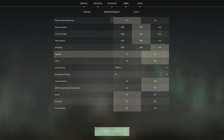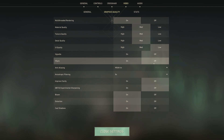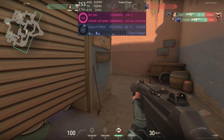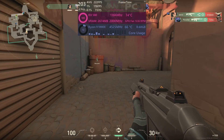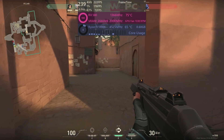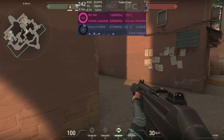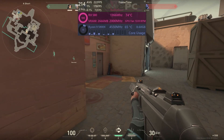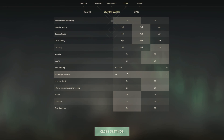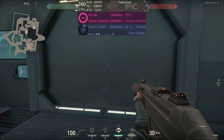Vignette is down to personal preference — it has no performance hit, so do what you please. V-Sync is off, unless you want to limit your FPS to your monitor's native refresh rate; for our purposes we're going for as much FPS as possible, so turn it off. AA, or anti-aliasing, stays on multi-sample anti-aliasing (MSAA) at times two, just to keep the aliasing away. Anisotropic filtering is set to times four, to help with depth and lighting without being too impactful.